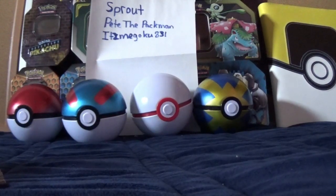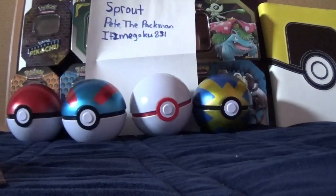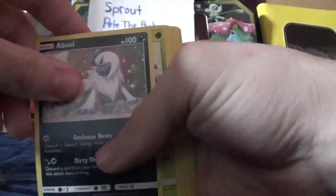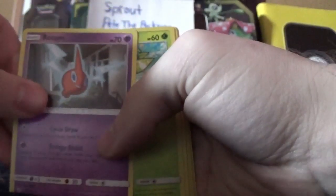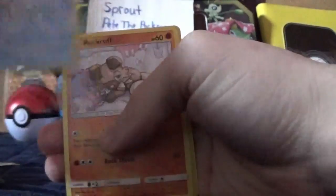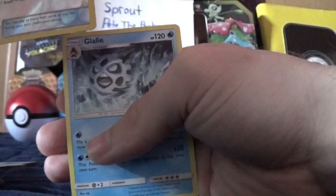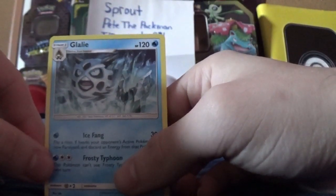I am hoping to get a good majority of this set — I believe there are 236 in the set — so I'm hoping to get a good majority of them. Anyways, we got an Absol, a Lilipout, a Rotom, an Oddish, a Rufflet, a Piplup, an Alolan Vulpix, a Rockruff, a Reverse Hollow Amulet, and then this regular rare Gallade.